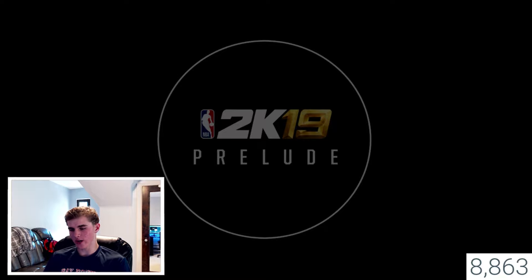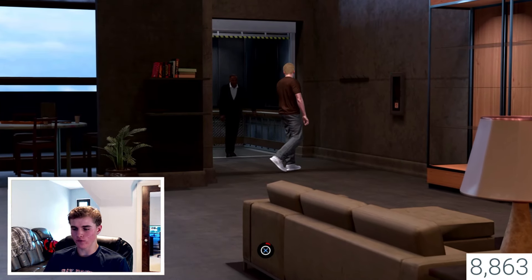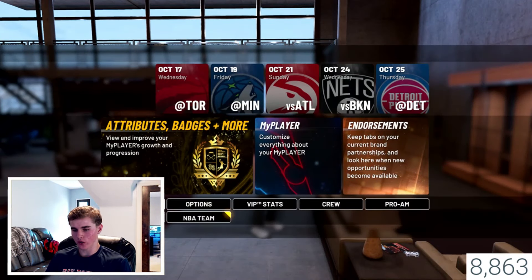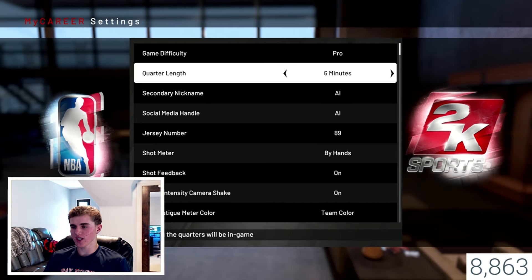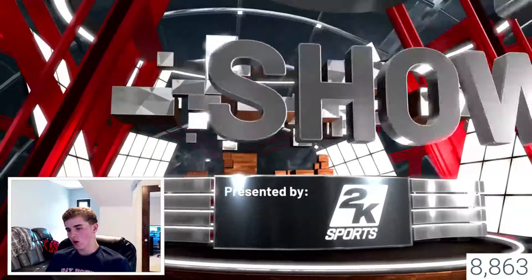It takes around 30 minutes if you have 10 players to claim all your VC — basically 30 minutes to claim your 150K VC. Very simple process. Once you do grind out all 10 players and get into your MyCourt, you're going to want to choose Pro difficulty, which it's on already, but make it 11 minutes long. After that you're just going to head into your first game against the Toronto Raptors.